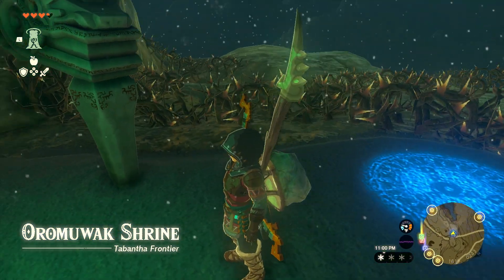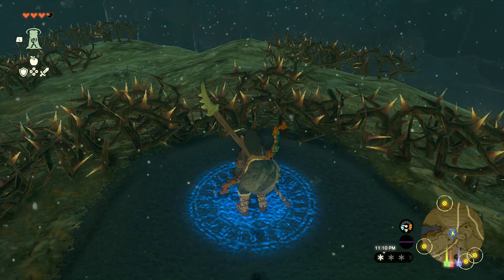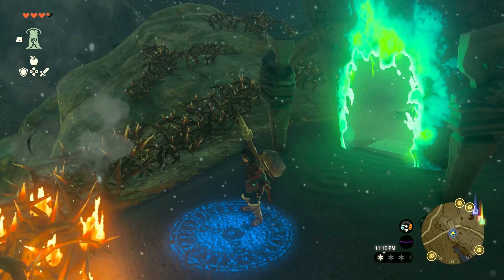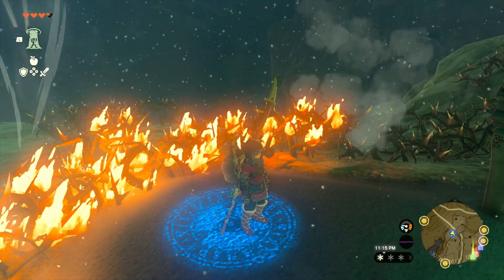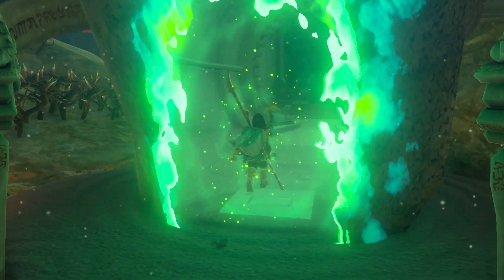I don't think I showed you guys burning down this bramble to get here. See all this bramble over here? You can just throw some firefruit, set it on fire, and that's how you get over here to the shrine. I just wasted a firefruit — I think this all respawns when I go inside. Anyway, just go inside. It's fine.